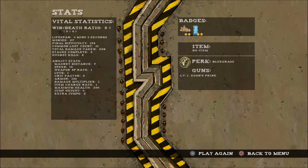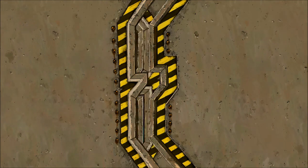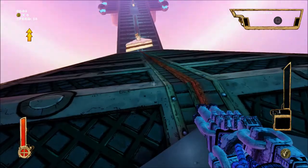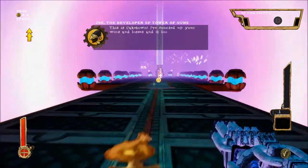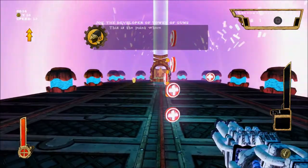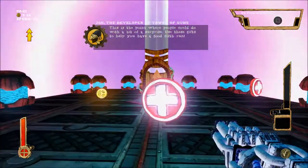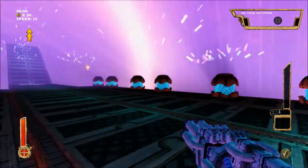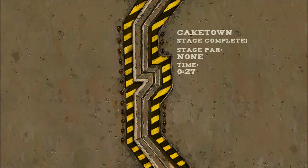On the death screen you can see the badges I collected, the perks I was using, the gun I used, and other statistics on the left. We'll play again. On my fifth run, the game gives me some gifts to help - and I got a new gun!